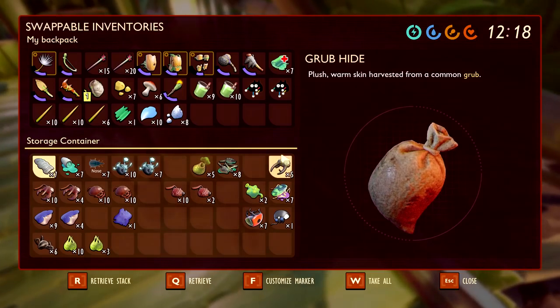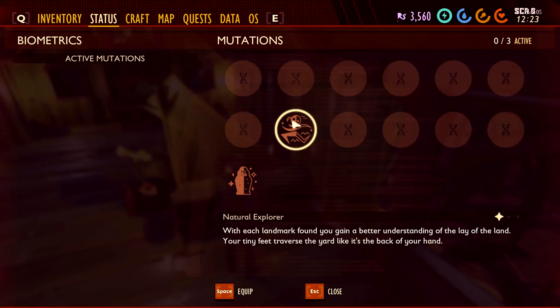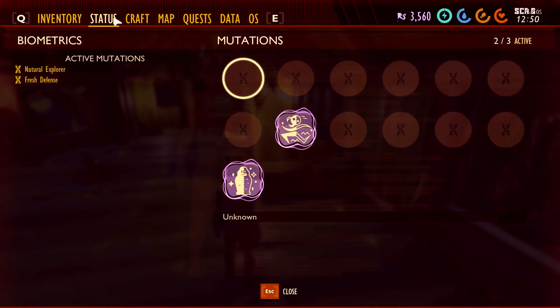I wonder what some of these recipes and stuff do. Natural Explorer mutation - a landmark found, gain a better understanding of the layout of the land, your tiny feet traverse the yard. We can activate it up to three times. Pluma mint involves a cool wave rippling through your skin cells - activate Fresh Defense. Because we have mints on us: layers of combat against stings and stinks and burns. Fresh defense - because of the stink bugs.